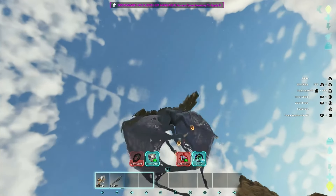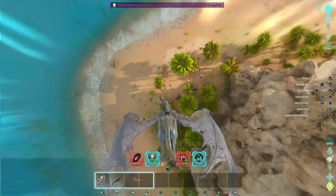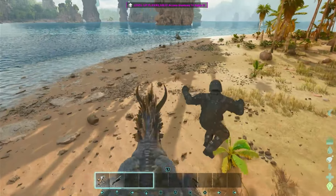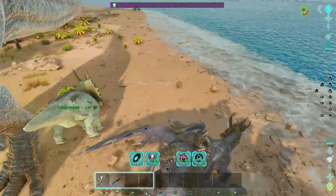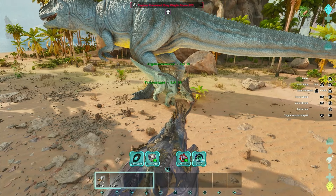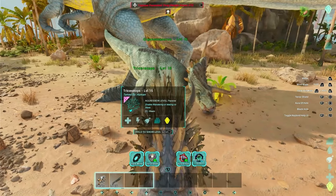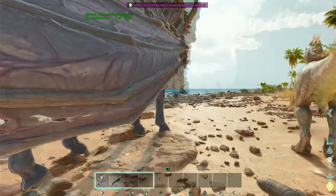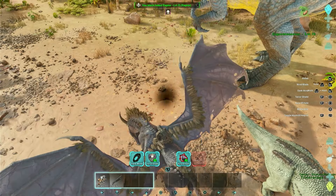Let me check if I can dive bomb — going up... no, you just kind of sit there and have to touch the ground. Alright, let's test out the Black Hole. The 270 stat deals with weight — it can't grab creatures with drag weight above 270. Let's test it on the Trike. It's basically a portable cryopod.